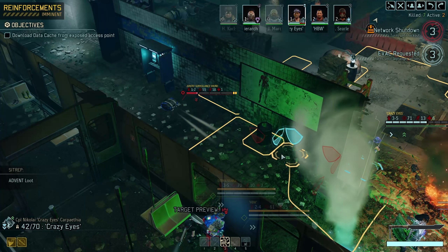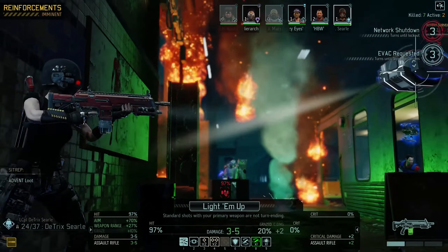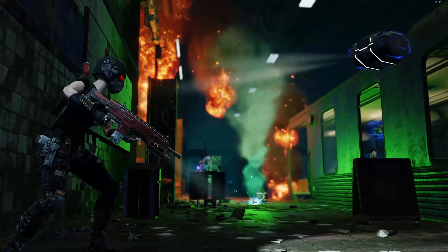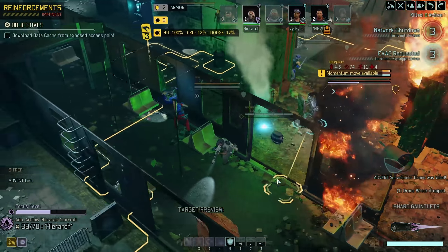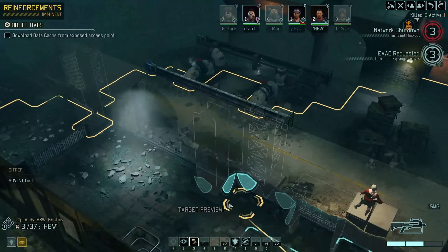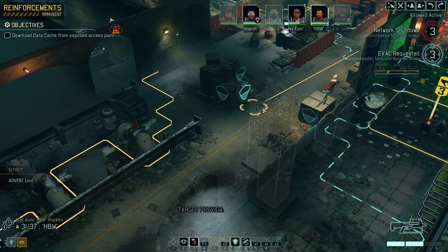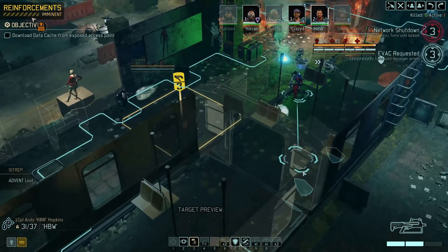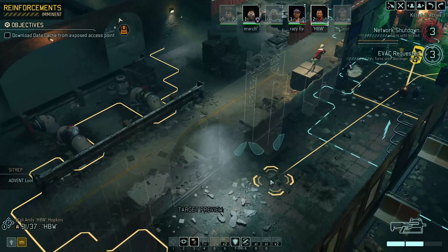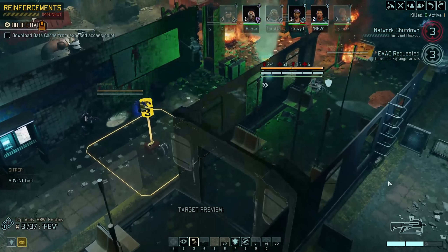I don't know where the officer went. I'm gonna probably pull you back further. Andy, you need to get Lana's side to the objective — preferably next turn. You can do that from here, so we just go here. What? 15 mobility, 10 tiles. Yeah, that should work. Stop here.